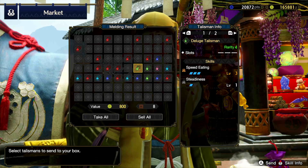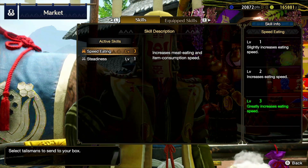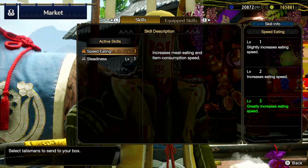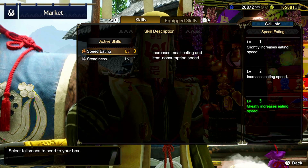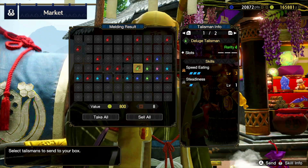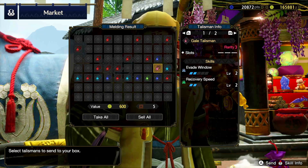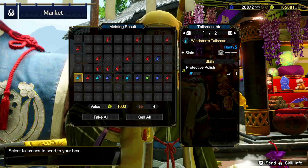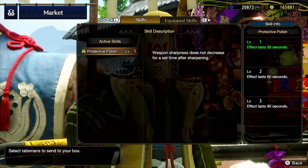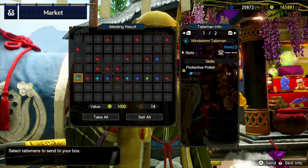Speed eating three — this could be very useful if you're going for a support build, especially if you have something else that gives wide range as well. Speed eating, flinch free, evade window, recovery speed, sleep attack, protective polish — useful but at one level, not so much.